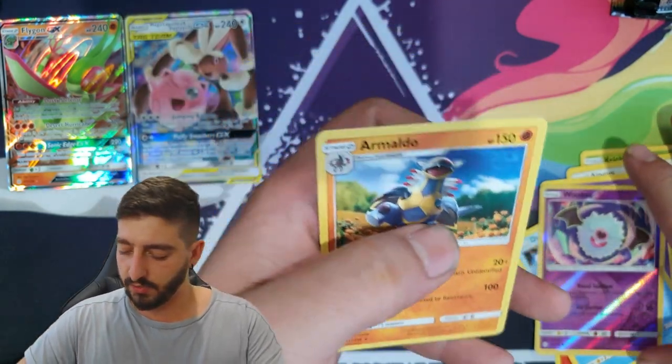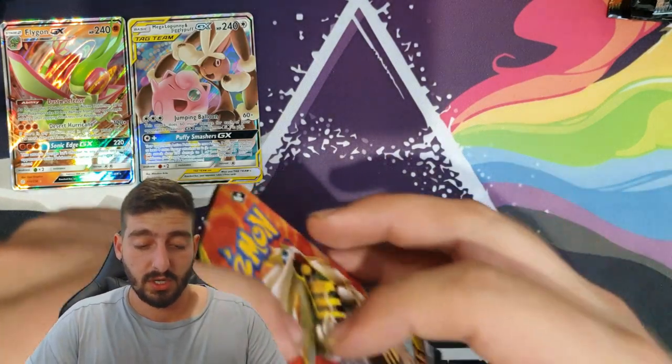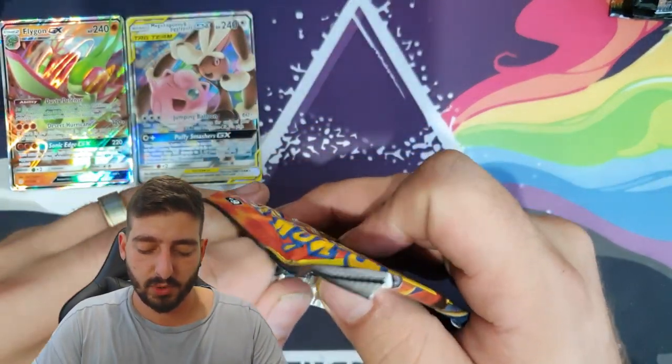Curlipede, Palpitoad, Crickettune, Aipom, Woobat, Ducklett, reverse holo Woobat, and a regular rare Miltank. Going back to the first pile of cards because I seem to be getting the better pulls from that pile.